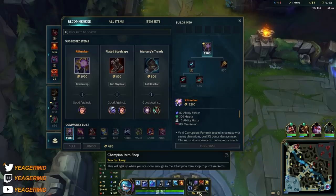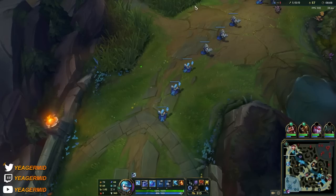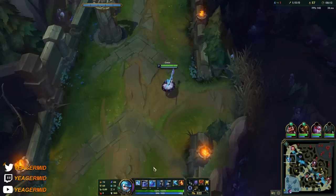We got Riftmaker because it gives a lot of mixed stats — AP, HP, and also omnivamp. This item helps you a lot in extended fights and makes you deal a lot more damage. So this is exactly the mythic item that this champion needs.